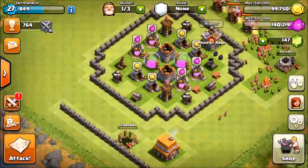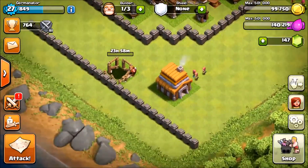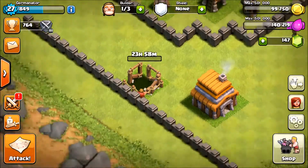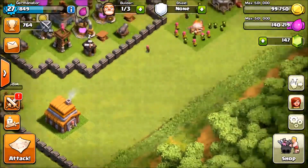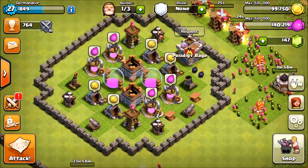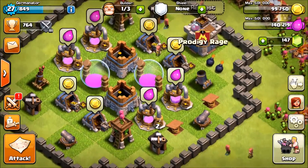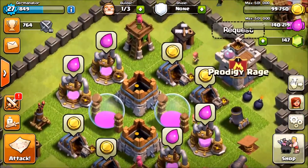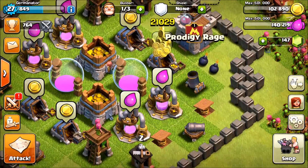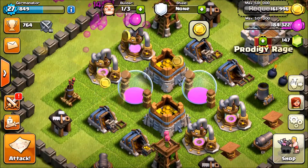We're going to upgrade all these walls to level four, which means spending all our gold — but that's great because we won't have to worry about walls for a while. Then we'll move on to gold walls. We still have another builder available since walls build instantaneously. The laboratory builder is also free, so we'll use the third builder on the wizard tower and collect all the loot from our mines and collectors we've been saving up.